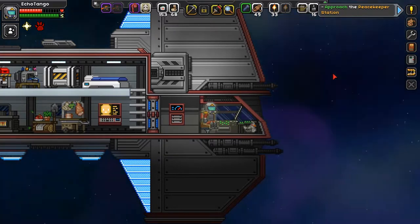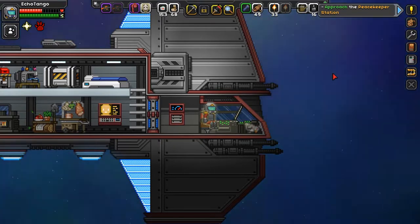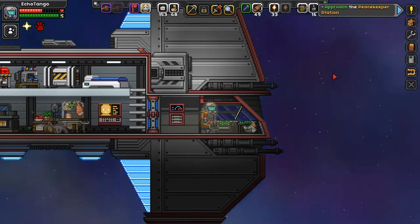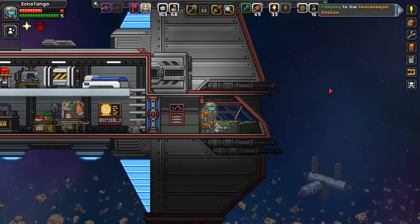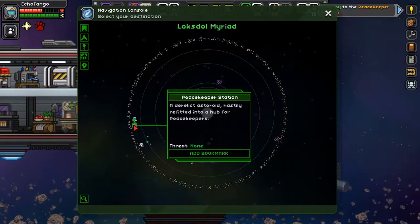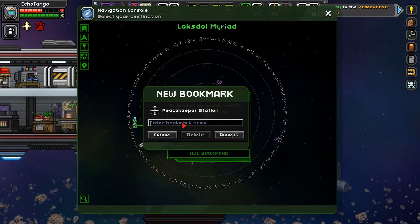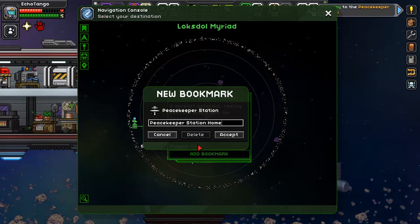This is just a reminder that the whole Peacekeeper Station and the Peacekeeping and Bounty Hunter content is all part of the 1.4 Bounty Hunter update. We're here — do I need a mech to deploy? I'll put this bookmark in just to remind me later. I'll call it Peacekeeper Station home.